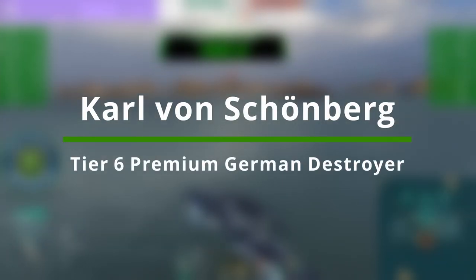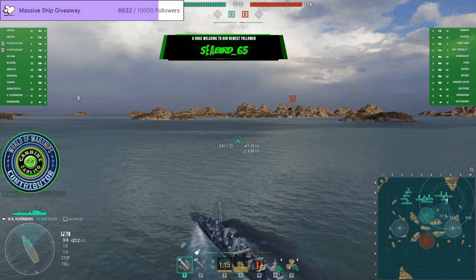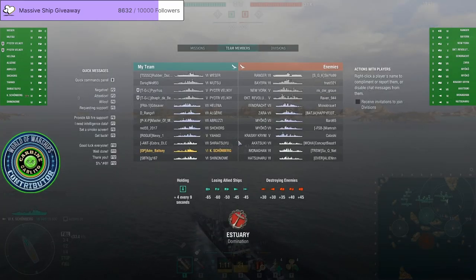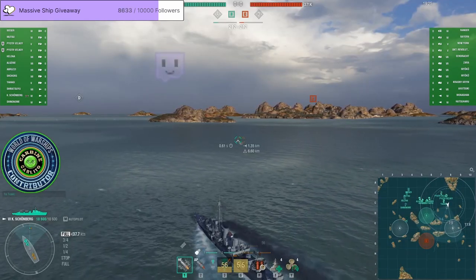Hello and welcome everyone. Today's video features the brand new tier 6 premium German destroyer, the Carl von Schoenberg. On release, the Carl von Schoenberg will be available in the premium store and after one week in the armory, the cheapest price being 5,300 doubloons.